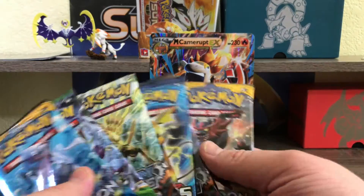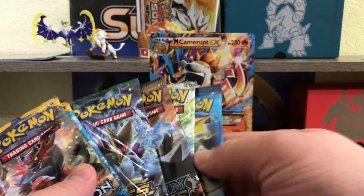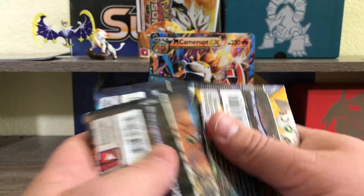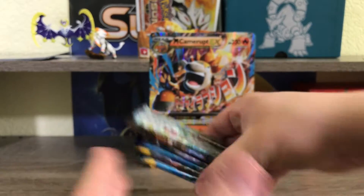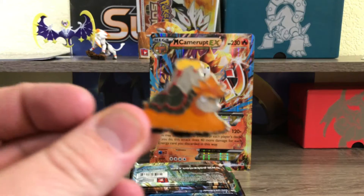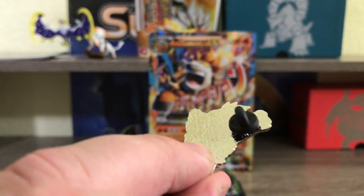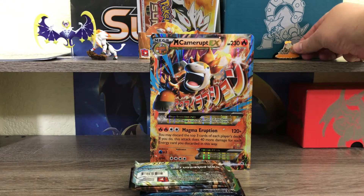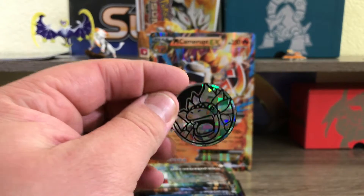Let's grab the jumbo out of here. So the Mega Camerupt box — we get the jumbo promo for the Mega Camerupt card. It also comes with six booster packs: two Sun and Moon, a Fates Collide, two Steam Siege, and an Evolutions. We'll just shuffle them up and open them as they are stacked. And of course you get the cool little pin — I just love Pokemon pins, they always do such a good job. I am trying to grow my pin collection.